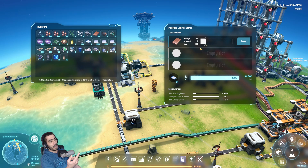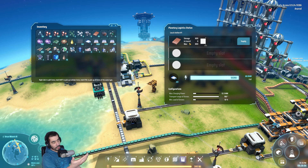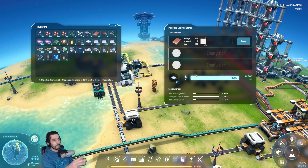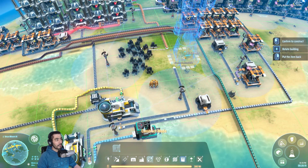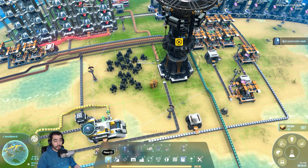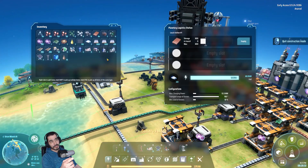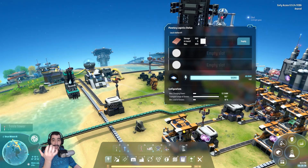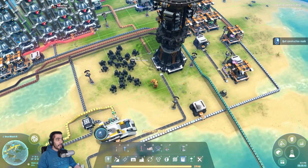Let's set the threshold to 800, so once it reaches 800 the station stops accepting copper ingots. Now we have 800 there. I'll go set up another station over here — this will be the other end, set to demand copper ingots.